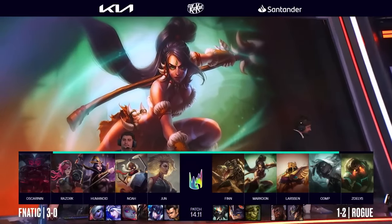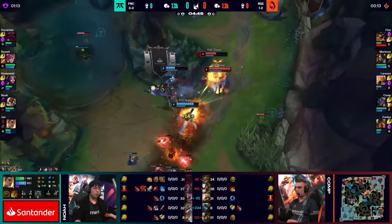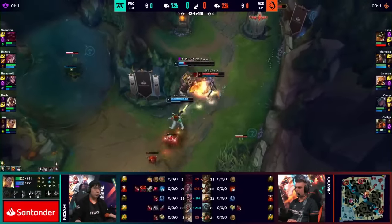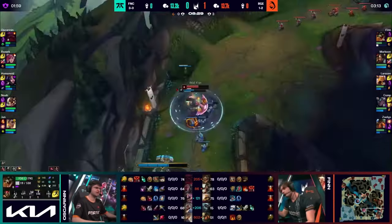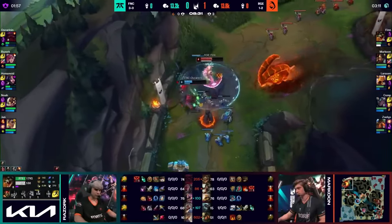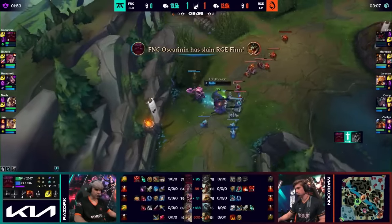In exchange, Fnatic get all the picks they're comfortable with and get the Exodia draft right in front of Rogue. Even if Rogue get the first blood by some over-aggression in the bot lane, Oskarnin, who's once more on weak side duty, still manages to win the Ornn vs Renekton matchup in a beautiful 1v1 kill.